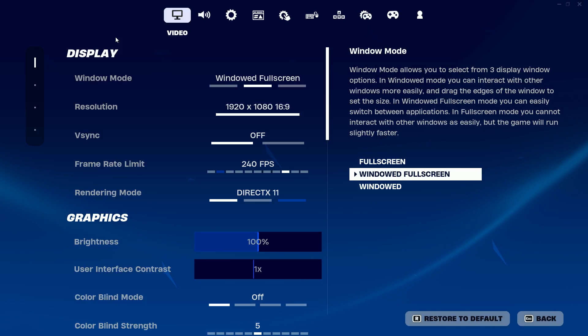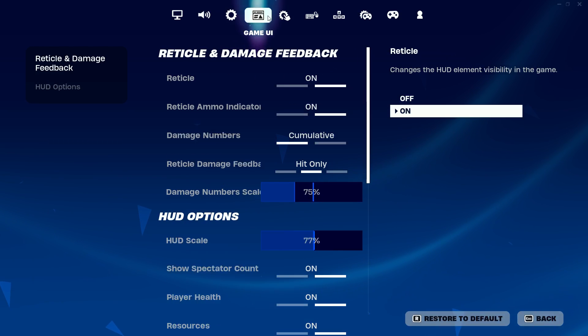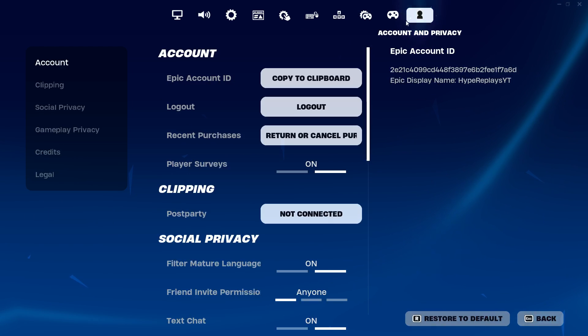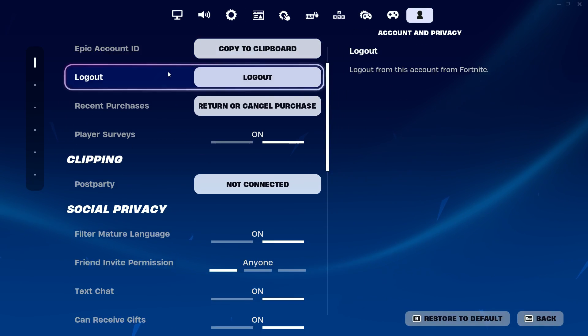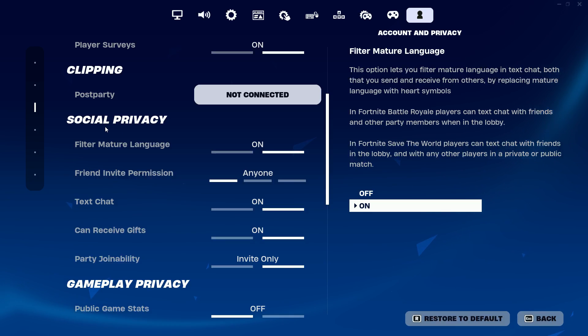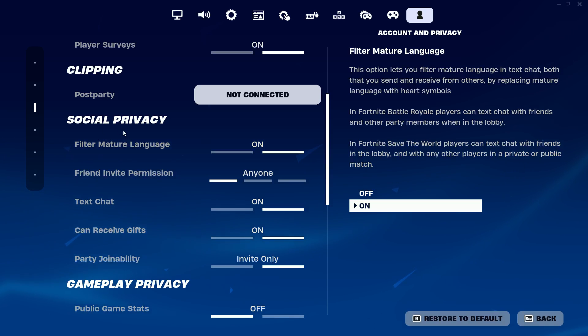The next step to get into bot lobbies inside of Fortnite 2024 is to navigate within settings. You'll see tabs like video, audio, game, game UI, touch and motion, mouse and keyboard, keyboard controls, controller, controller mapping, and account and privacy. Go over to where it says Account and Privacy. Once there, scroll down to where it says Social Privacy.